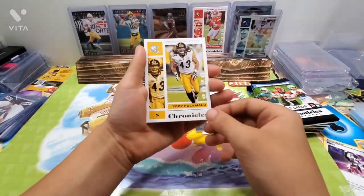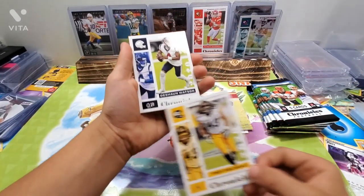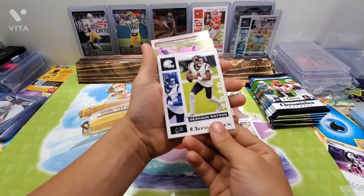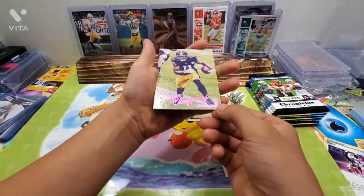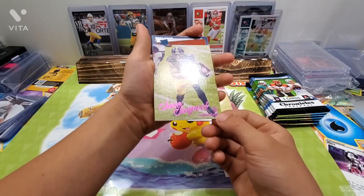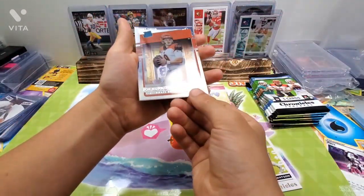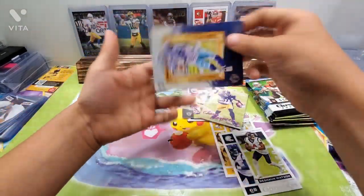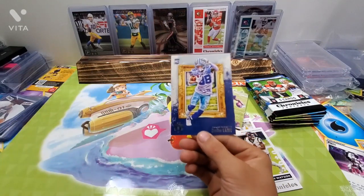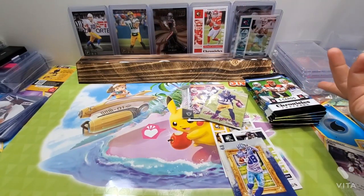What's up guys, welcome back to WeDoCards. Today I will be opening a Panini Chronicles football box. It comes with eight blaster exclusive pink Prizms — cool, pink ones. New look for rookie cards from Prism Black and Donruss. So let's get into it.